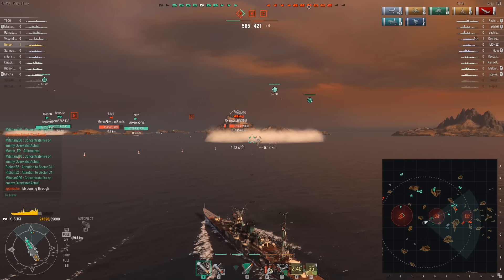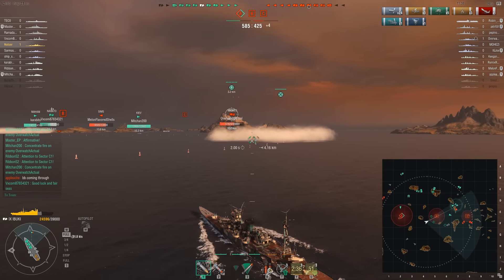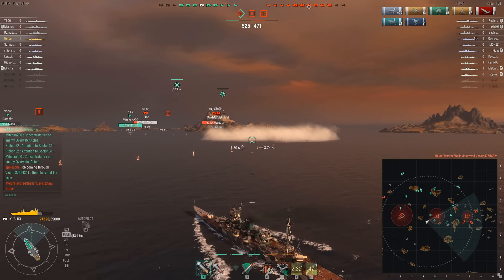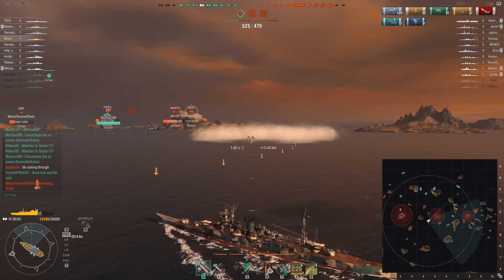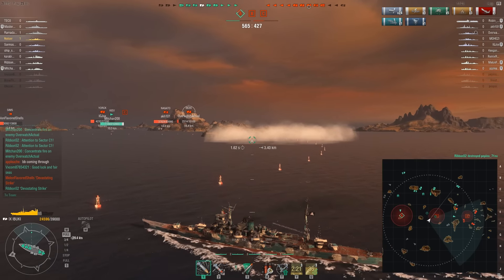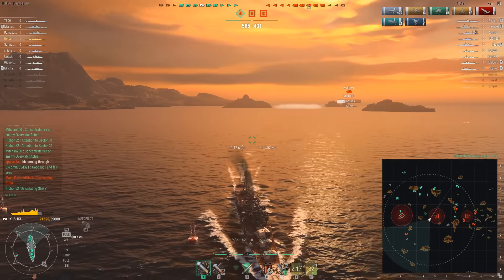Can we get close enough, detect him, and fire? Will he bail out? These are all questions that need to be answered. We lost complete control over every point, by the way. I think the Hatsuharu is trying to recapture A, and we need to take this guy out and capture B. I'm on my own — there's nobody in B.